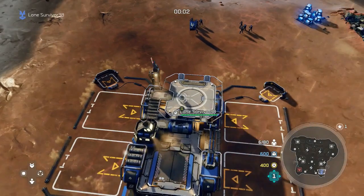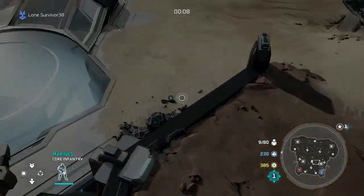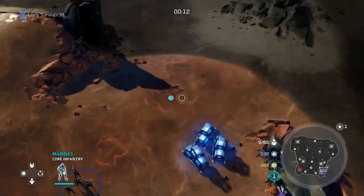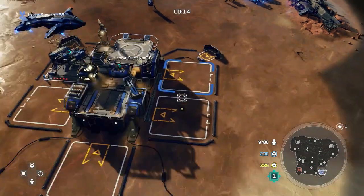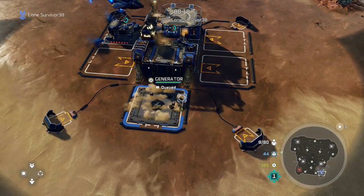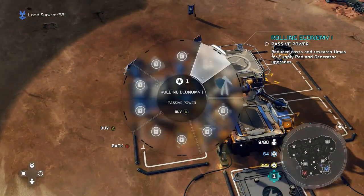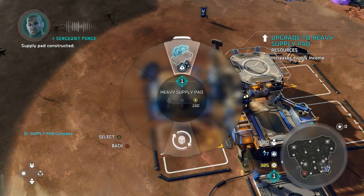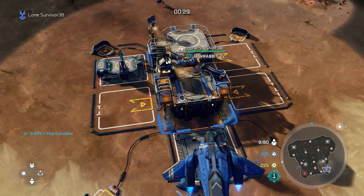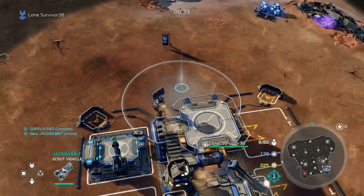So what you want to do is make a supply pad and straight away jackrabbit, and you need to send some marines off to get some power and then the other ones to get some supply crates. Second, you'll want a generator. You need to upgrade the supply pad as soon as it's up after unlocking rolling economy, which is vital for this strategy because it makes everything more affordable and you get things quicker.